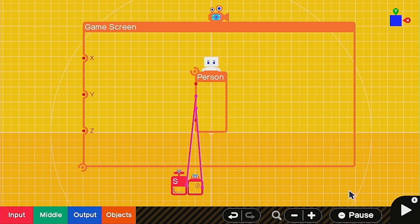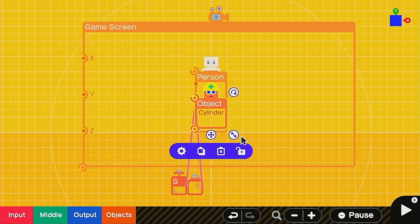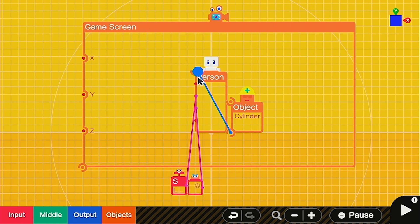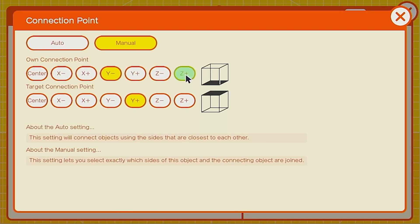Now if you're looking for some more stopping power, let's go ahead and call on the simple object for a cylinder this time. Let's move him off to the side again, connect him to the person. We're going to change his size down to just 0.7, 0.7, 0.7 — keep things simple. We'll keep him visible. If we connect it the same way as last time, Z+ to Z-, let's see what happens.